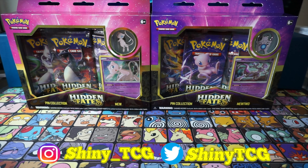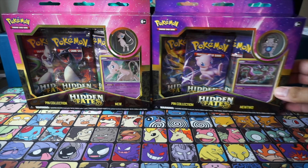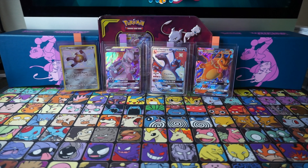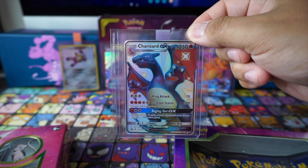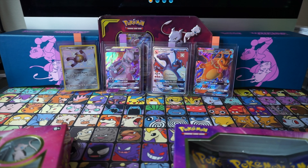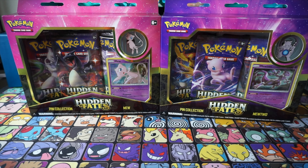What's going on everybody, it's your boy Coco and I got with me your boy JJ, back in another video. Welcome back to Shiny TCG! As you can see, we got some Hidden Fates openings today — the Mewtwo pin collection and the Mew pin collection. Check out our last video where JJ pulled the Charizard GX. Please like and check that out!